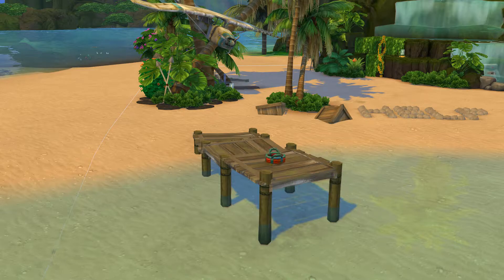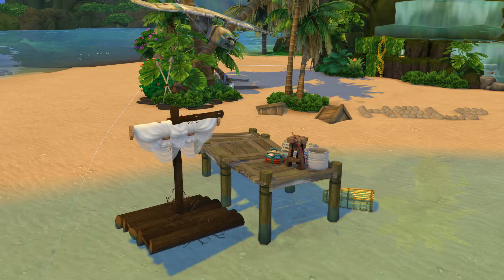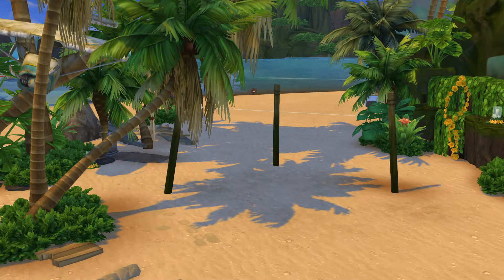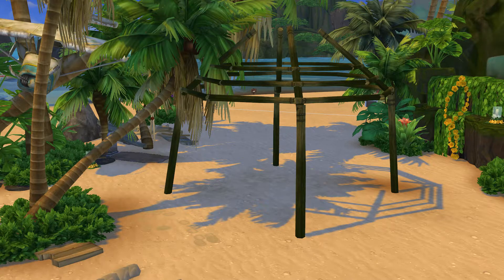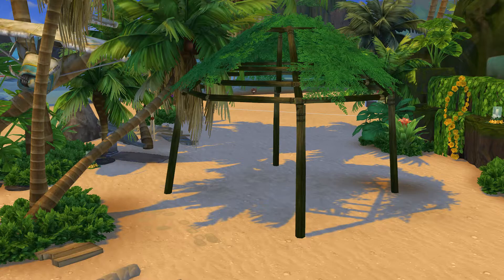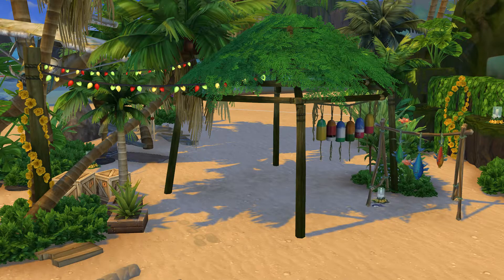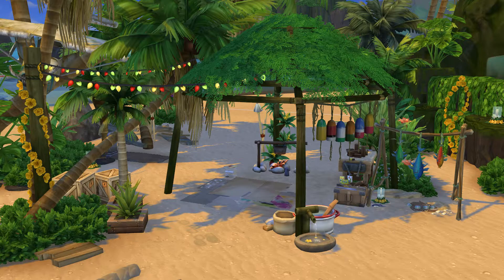I tore the house down and decided to do a complete 180 and turn the build around. I went for an even more castaway feel — because when a sim has actually settled down and gathered resources, they can build something. But right now it's more bare-bones, like you just arrived on the island.